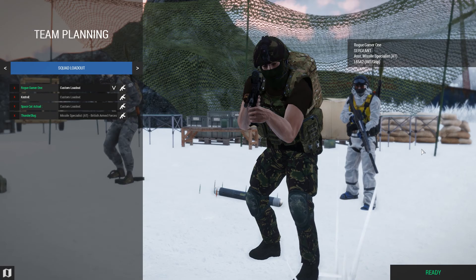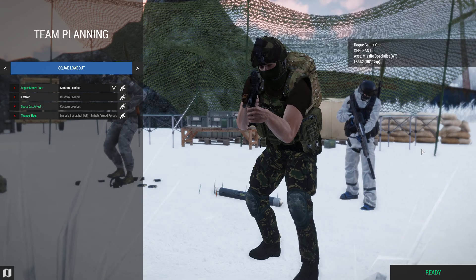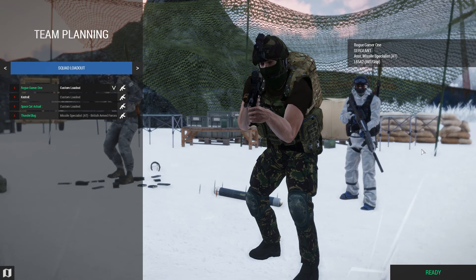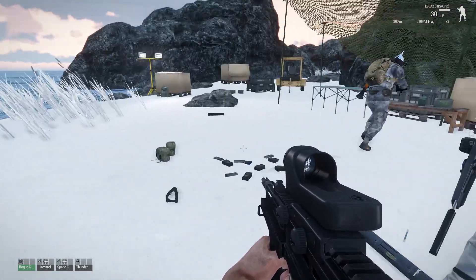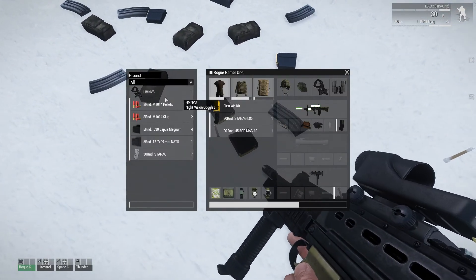Why do I have all this stuff on me? It's left over from the preset loadout you get when you start the mission — that's why it says I'm a missile specialist. I need to empty my backpack and put more ammo in here. This is kind of unnerving. Alright, I am now ready — good grief.